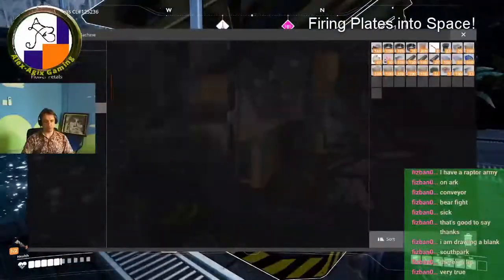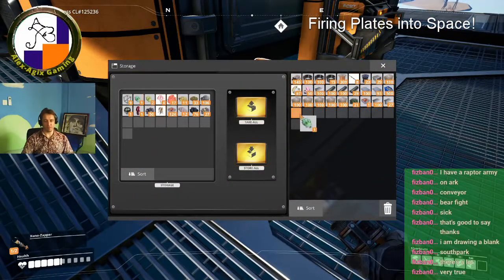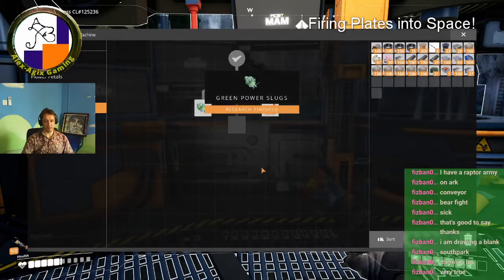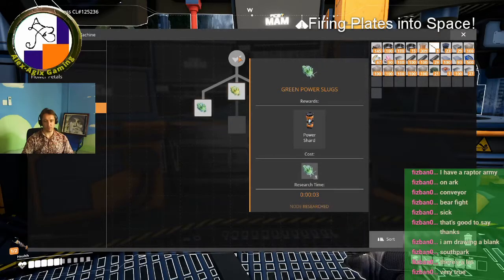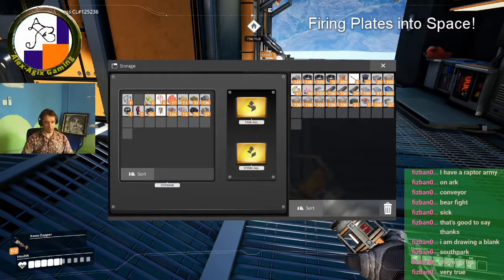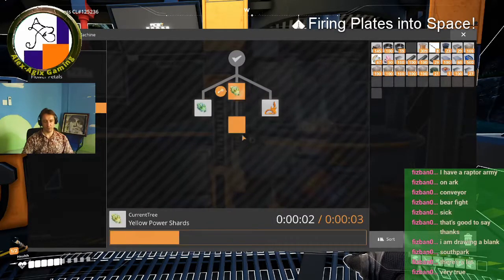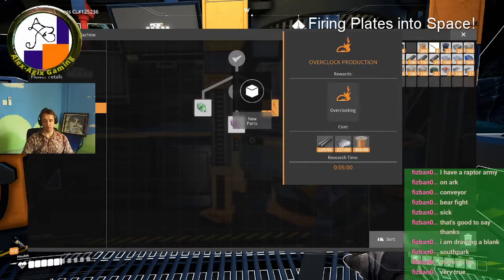I think quartz leads to the overclockers — or is it power slugs? I found yellow power slugs but didn't find a green one first, so it put my research back. Usually you find green ones first. Let me just research this. Each one you need to research to get the overclock. Power slugs — I can do this one already. And of course the mighty purple shard — overclocking. This is the one I want.